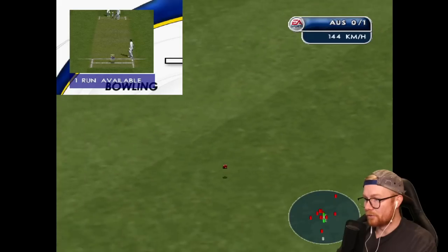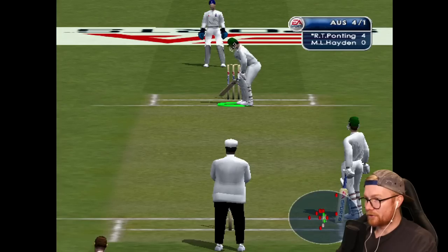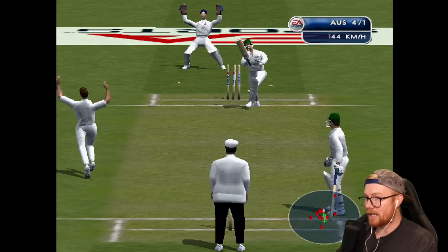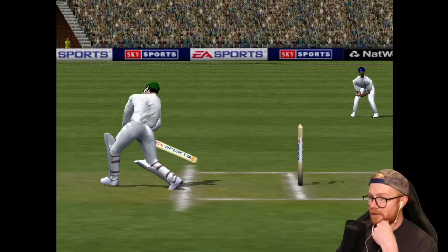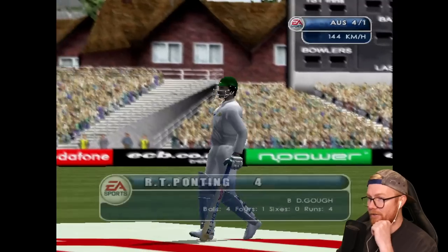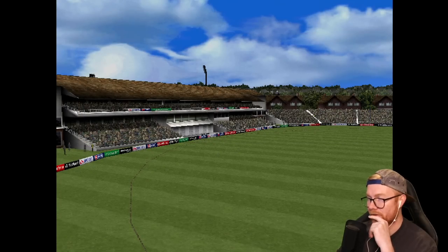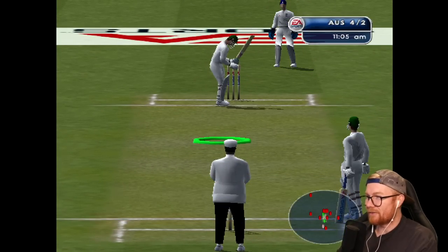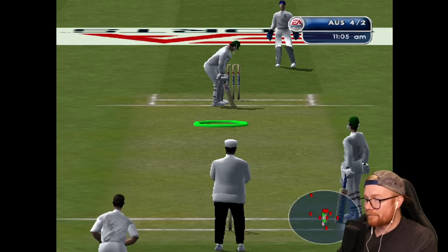That's four — there we go, dealing in boundaries. Darren Gough charging in, right on the toes — oh, straight through him! And he's loving it, what a celebration. Stumps blown — Ponting goes for four. It's all gone pear-shaped. End of the over. Andy Caddick brought on. Hayden facing his first ball. Australia four for two.